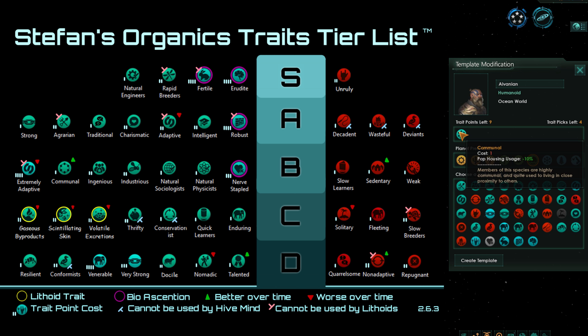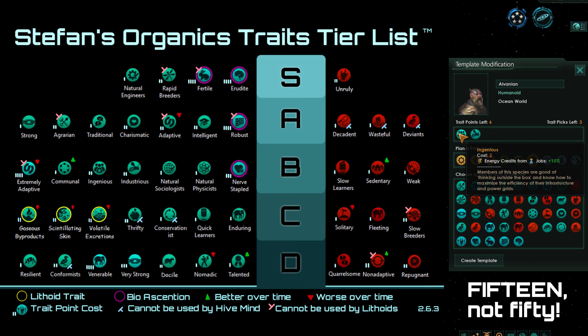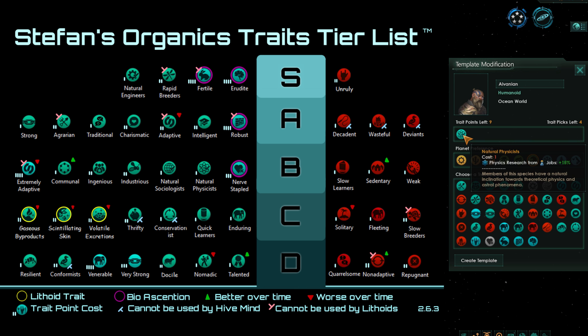Next we have Communal, which decreases pop housing usage by a solid 10%. Early on you can just build more districts, but later on Communal becomes quite useful when you start overcrowding planets, especially habitats. Ingenious and Industrious are very straightforward — one increases energy credits from jobs by 15% and the other increases minerals from jobs by 15%. Both are very good modifiers usable with any empire. Natural Sociologists and Natural Physicists both increase their respective research field by 15%, but since physics and society are the two least powerful tech branches, they are relatively lower in the tier list than engineering.